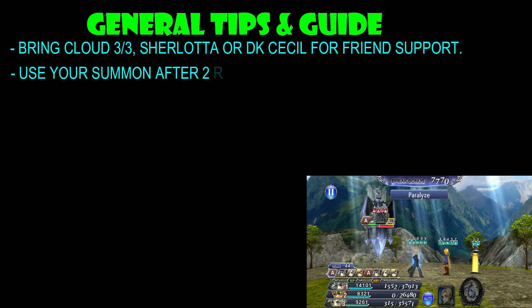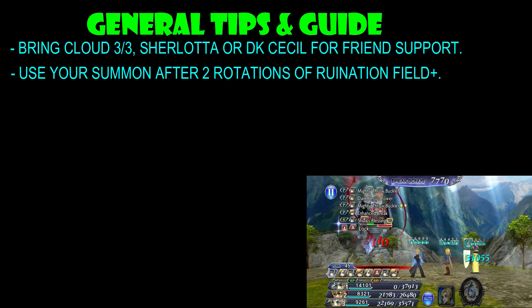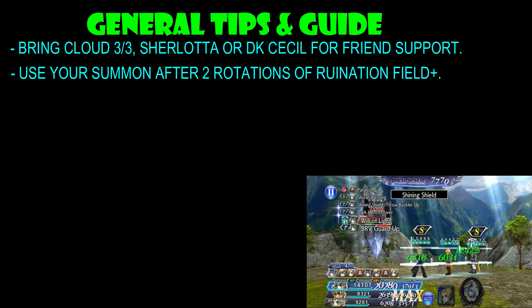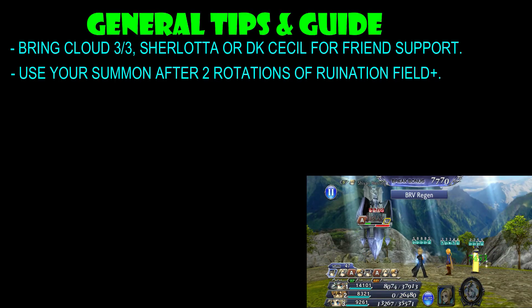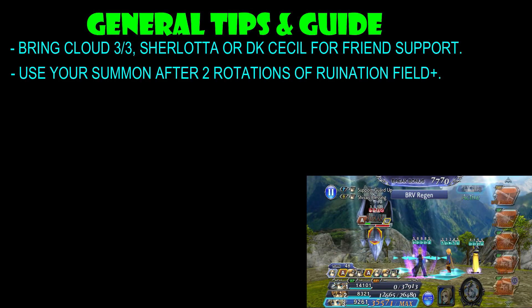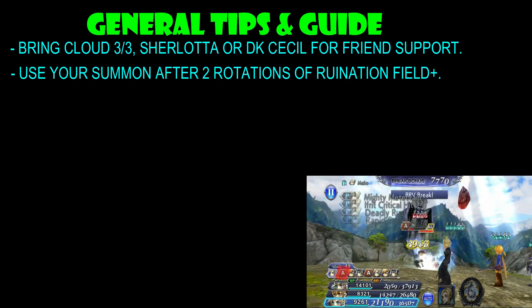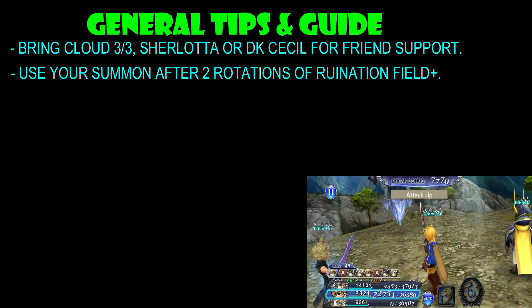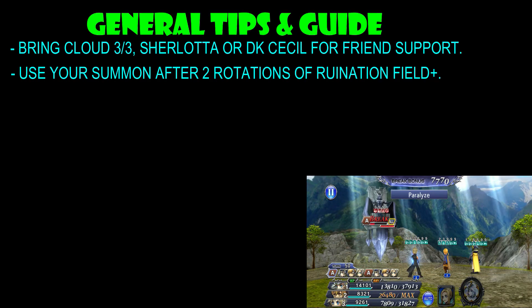My next tip is to use your summon after two rotations of Ruination Field. You can probably get away with after the first Ruination Field, depending on how lucky you are with Paralysis, if you are using your own Cloud. If you are pretty lucky with the Paralysis, then by all means you can use your summon a little bit earlier. There is a high suggestion to actually use your summon as early as you can, so it won't trigger Ruination Field and you can do as much damage as possible early. But I do highly recommend waiting a little bit — it's just safer.